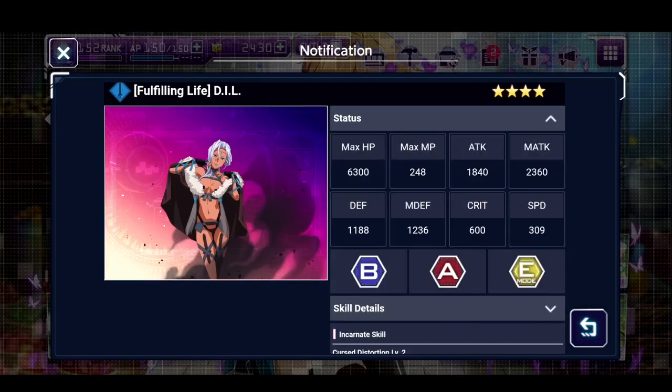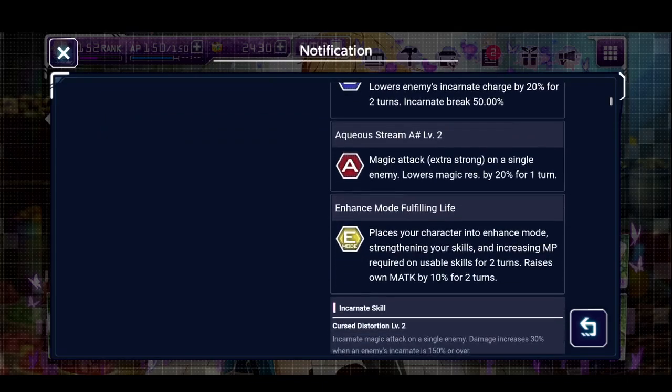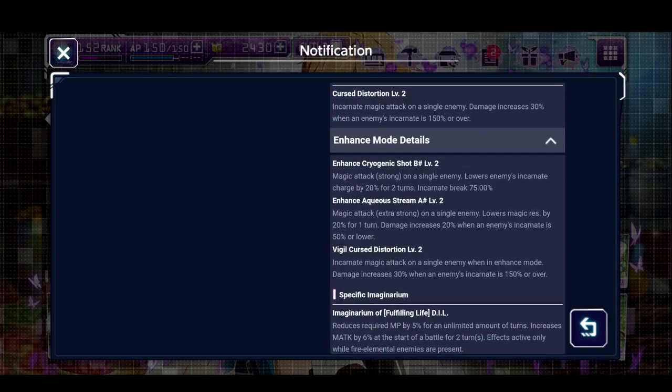They're probably going to release a Subtilizer or Eästcon as a ranking event character or summonable character very soon. She has really good magic attack — almost 2400 — speed is kind of average to low, but she does have good health. She's an enhancement character as well as having assault and break. When you go into enhanced mode you raise your magic attack by 10% for two turns. Her in-corner skill before enhanced mode increases damage by 3% when the enemy's in-corner is 150% or over.